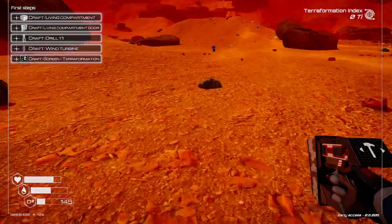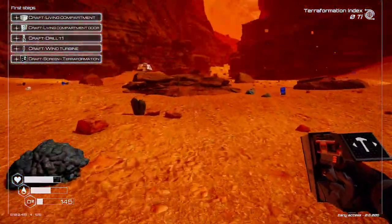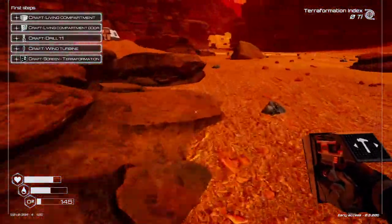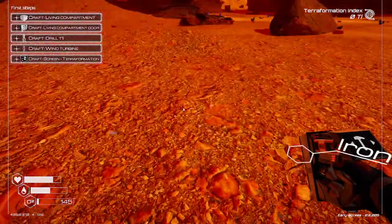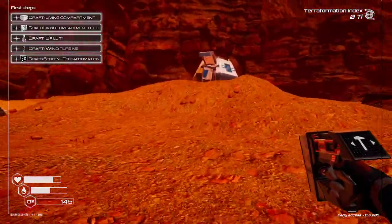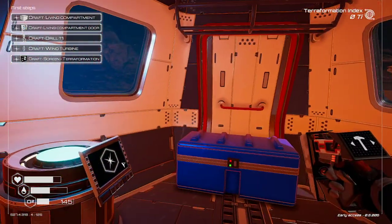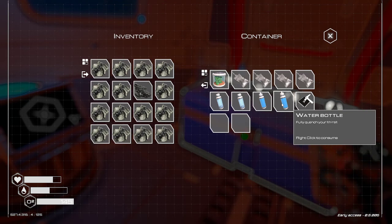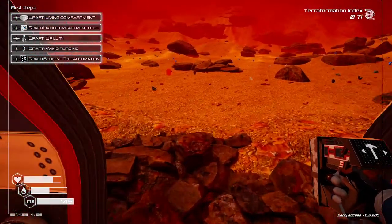Okay, four more slots left. Warning — oxygen low level. Now I don't know what happens if we lose. I can hear my heartbeat. So today I learned. Fully quench your thirst. We're good right now though.